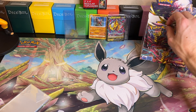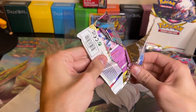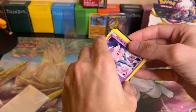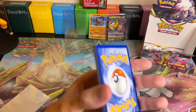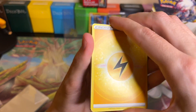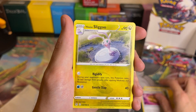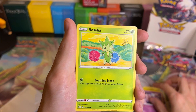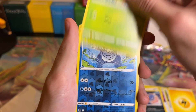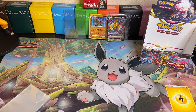Two more packs after this one. Pack thirty-three: we got Electric Energy, Stunfisk, Box of Disaster, Slugma, Clefairy, Roselia, Porygon, Inkay, Blipbug, a Reverse Holo Poliwhirl, and a Non-Holo Raichu.